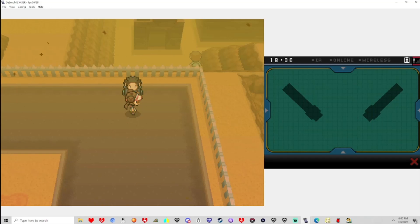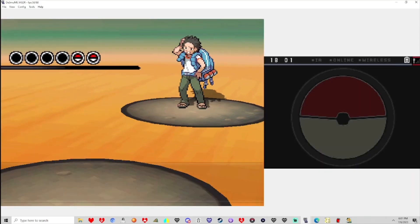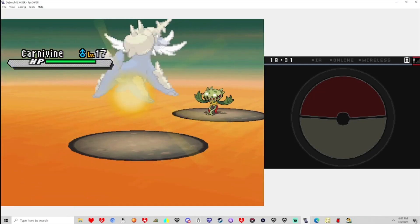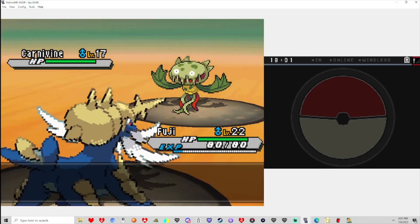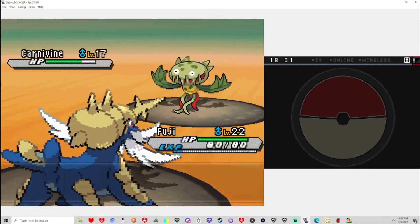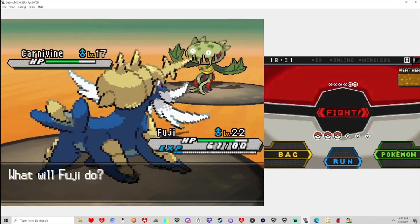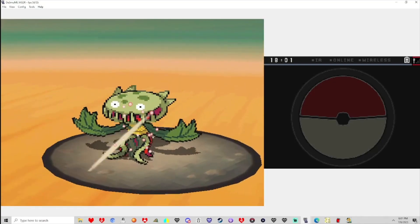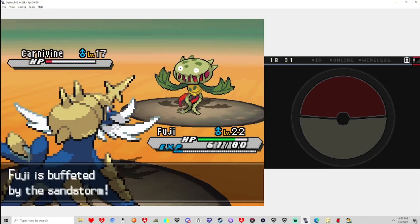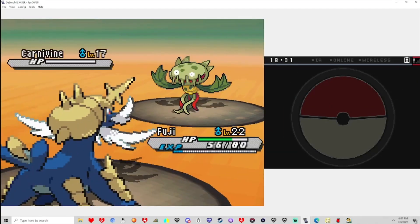What about you, sir? Oh, it's a Trainer. What are the levels — crap, this might have been a bad idea. Level 17 to 22? I think we'll find Fury Cutter and we should be faster. Plus we get Attack EVs, so that's pretty good. I think we're safe even if it gets a critical hit, so we can continue Fury Cutter. Sweet Scent lowers evasiveness. I don't really think there's a Grass move with high accuracy to worry about.